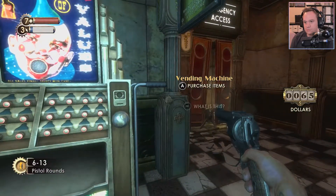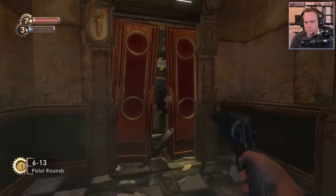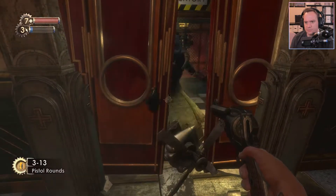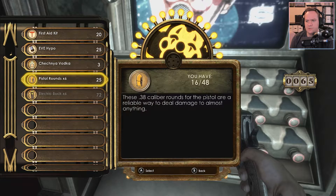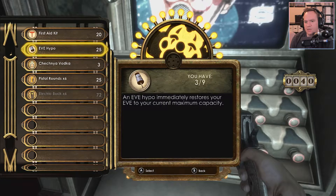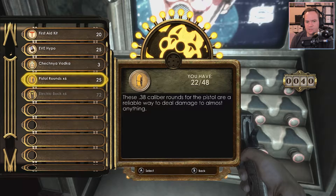Ooh, a vending machine! Get out of here. Security bot — disabled. We'll be at the vending machine. We got money to spend. Should we buy a first aid kit? Maybe. Pistol rounds seems good — yeah, we'll take some of those. We can carry 48. It's expensive. Vodka? I don't think we want to get drunk. That restores our Eve — oh, we have a whole bunch of those already. Med kits, we have a ton. I think we're good to invest in pistol.